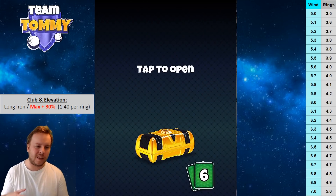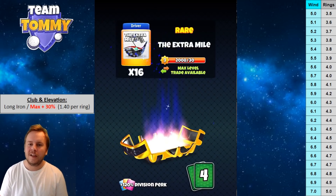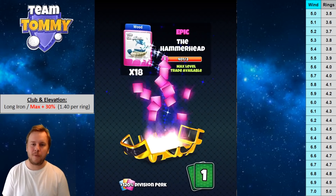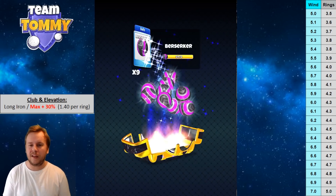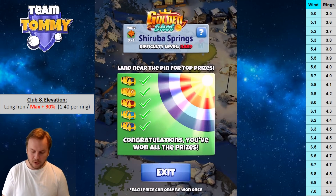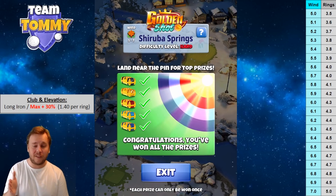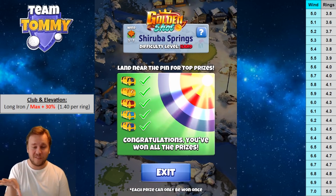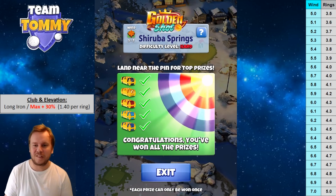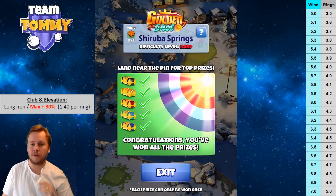I chose these videos to demonstrate different types of wind so we can get locked in with various wind conditions. A useful tip: watch the flag before you take your shot. The flag shows you which direction the wind is blowing, giving you a couple of extra seconds to prepare for the shot.